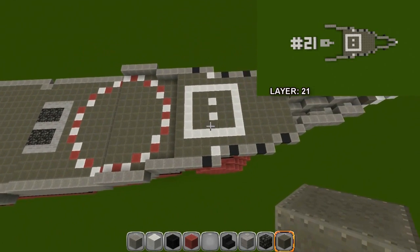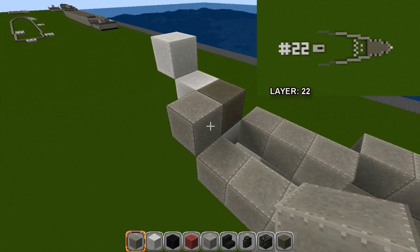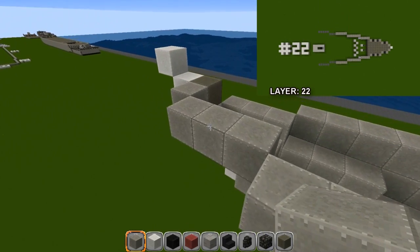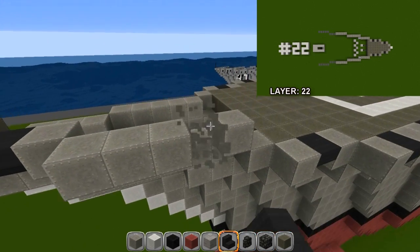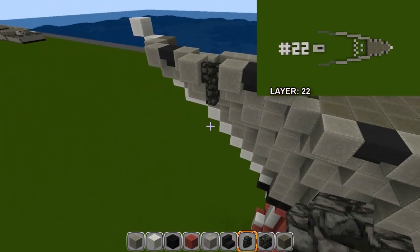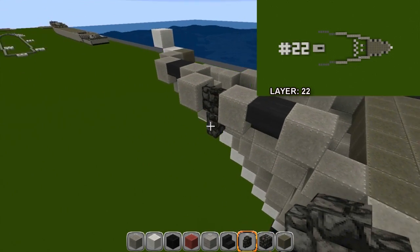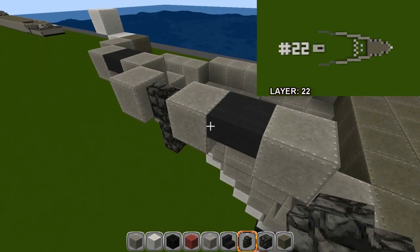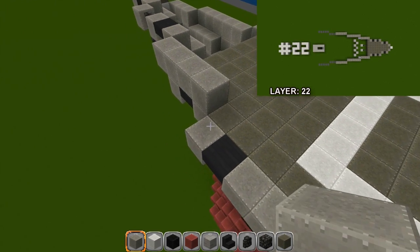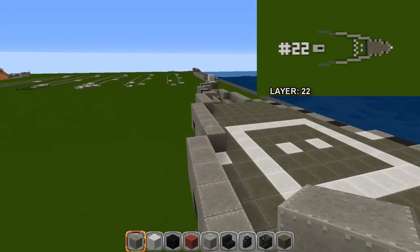Layer twenty-two: right next to this gray block — one behind the white — then three, then five. Put upside-down stair pieces on the second block and right here. Use cobblestone wall dropped down twice for the anchor position — I didn't put an anchor on mine but we can build one in the detail section, or you can design your own from another ship. Back to light gray wall, go out by one, back four, then six, then five. Same thing down the other side.